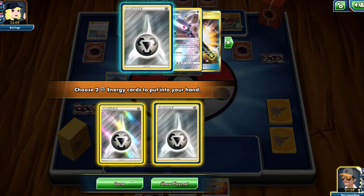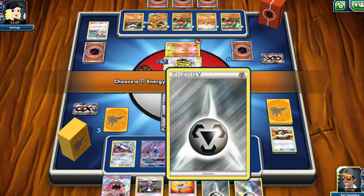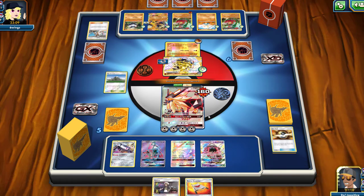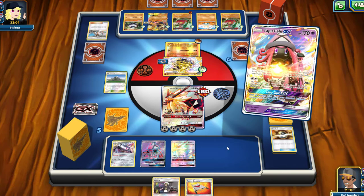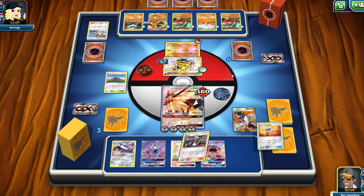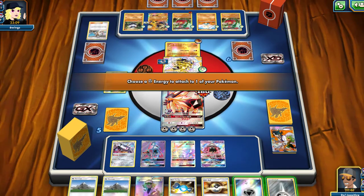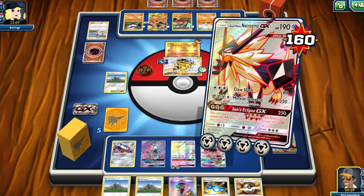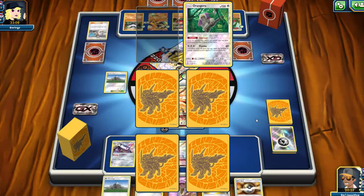We'll go ahead and use Magnetic Circuit, attach two energies onto our active Pokémon, then Lele for the Sycamore — actually Cynthia might be a better option. We're going to Sycamore; I couldn't find the Cynthia anyway. We try and get some more energies to start setting up our Dusk Mane Necrozma on the bench, and we do get some more energies — very nice. We'll attach those to our Rainbow Energy Dusk Mane Necrozma GX, then attack our opponent's active with 220 and knock them out.